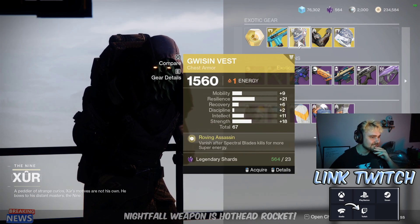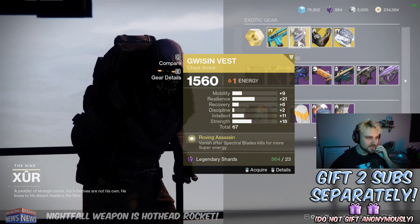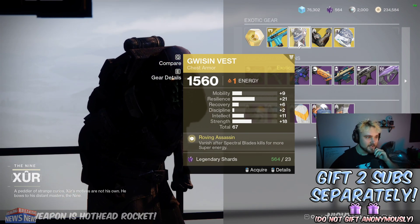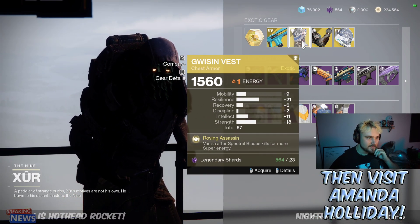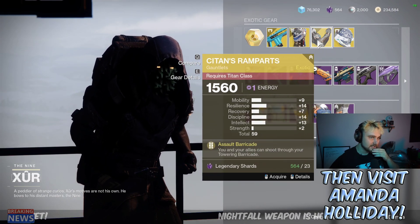We've got a Gwisin Vest with really high resilience. You're not using Spectral Blades in PvE, so you probably don't need that really high resilience unless you're going for some sort of unflinching build and rocking Spectral in PvP. Overall it's a pretty average roll.